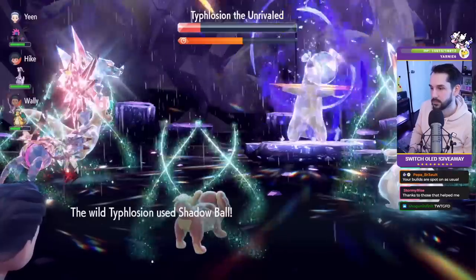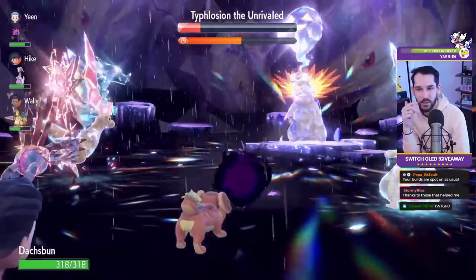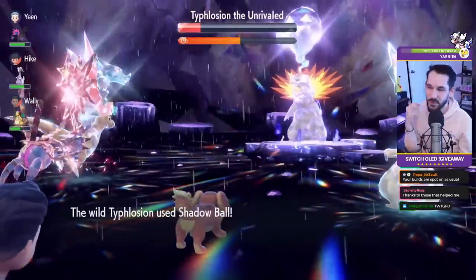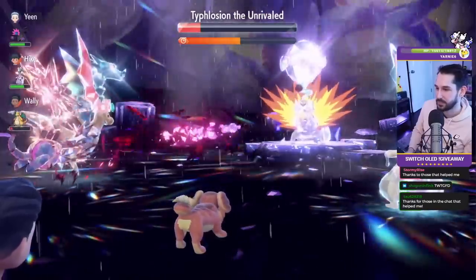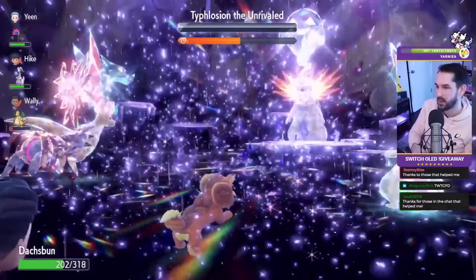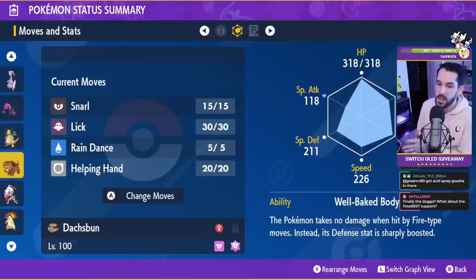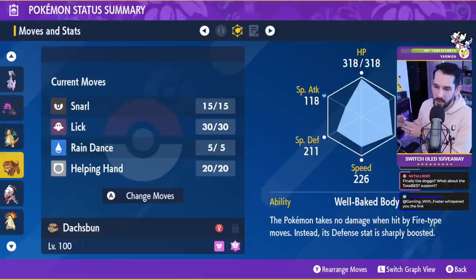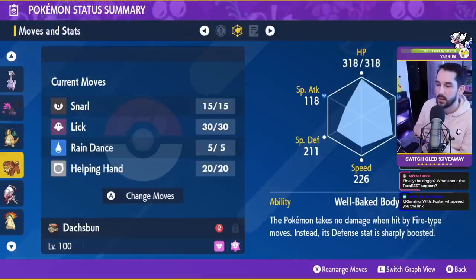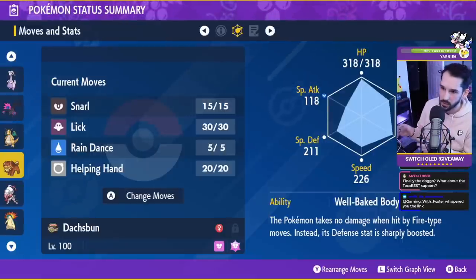Two or three Snarls is good enough, then you can fish for paralysis with Lick, and then Helping Hand the Pokemon that is Terastalized. This is important: it's kind of useless to Helping Hand a Pokemon that is not Terastalized against the raid shield, because the raid shield already restricts so much damage and Terastalization breaks through that. So if you're Helping Handing a non-Terastalized Jugulus when the raid shield is up, you're not going to do any more damage — you're better off Snarling, Licking, or using Attack Cheer.